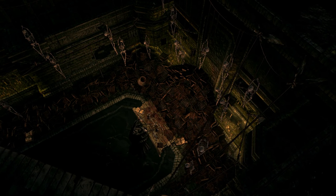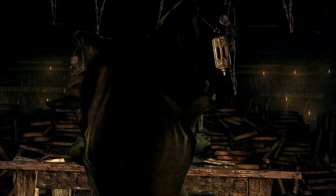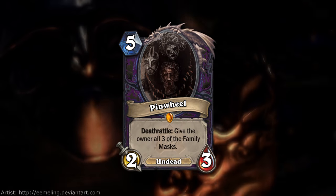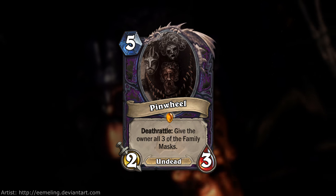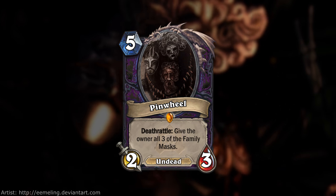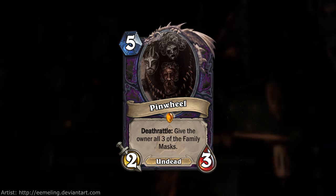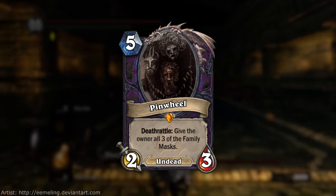Here's a card I teased on Twitter — one of the worst and easiest bosses in Dark Souls is finally here. The son of a bitch is Pinwheel. He's a 5 mana 2-3 with a deathrattle: give the owner all three of the family masks. When we think of the actual boss fight of Pinwheel, he doesn't have high attack or high health, and the only reason people care about his existence is for his sweet masks.